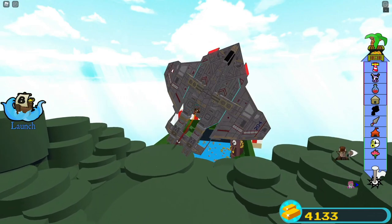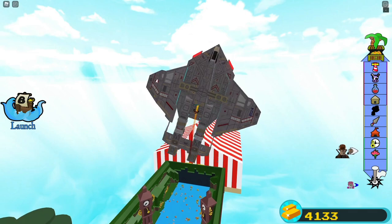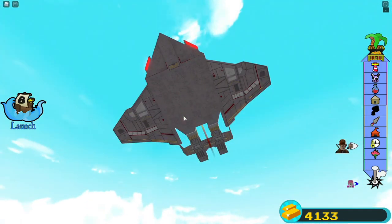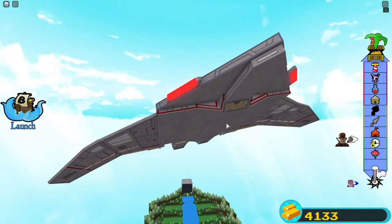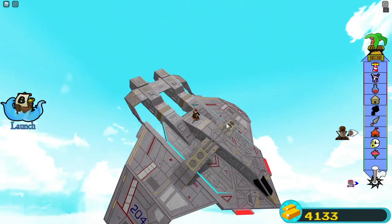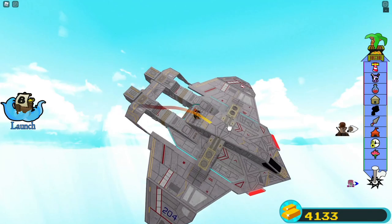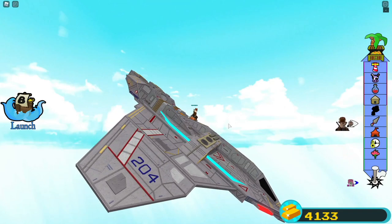If you ever want to find something cool, you can definitely check out some of this guy's builds in the build hall of fame. The underbelly of this isn't as detailed, but honestly, who's going to see the underbelly of the ship? You can even see the heat grates on the back of the ship.